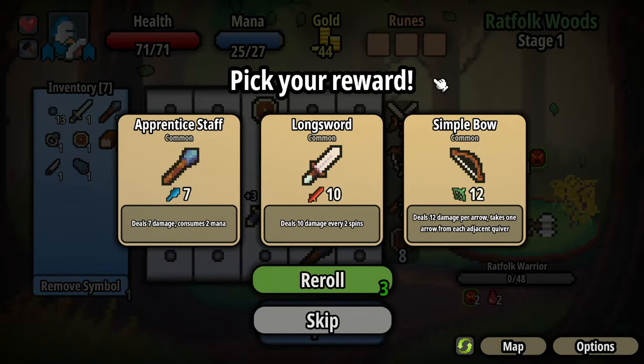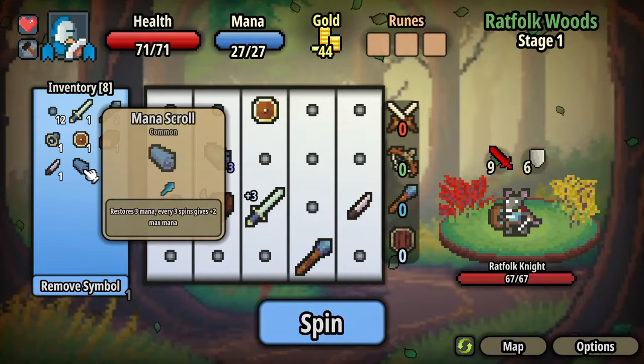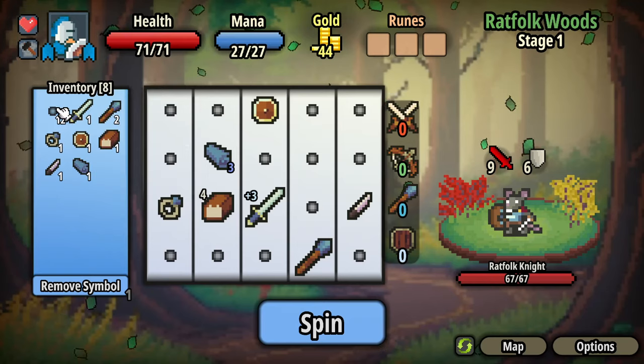Nice. I just went up to 3. Pick your reward: an apprentice staff deals 7 damage and consumes 2 mana; 10 damage every 2 spins; 12 damage per arrow, takes 1 arrow from each adjacent quiver. So it's a synergy — you need quivers to make the arrow one pop off. I'll get the staff because I've got a couple of things restoring my magic power.